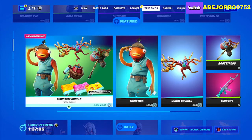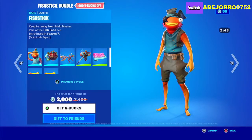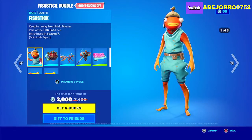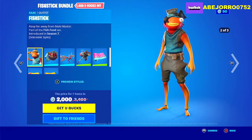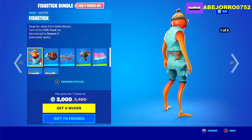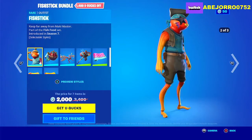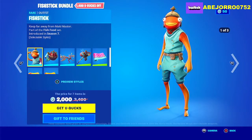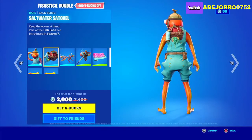Then we have the Fishstick Bundle. There are 7 items here, and the price of this bundle is 2000 V-Bucks. Let's start with Fishstick — the skin comes in 3 different styles, and this is the back bling, the Saltwater Satchel.